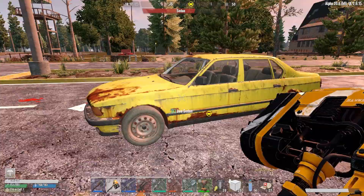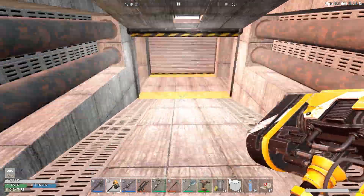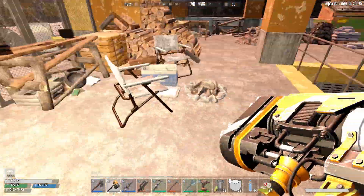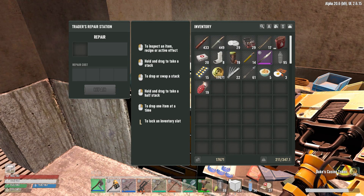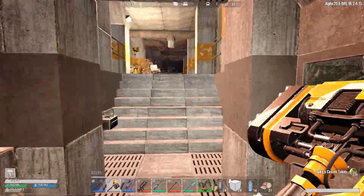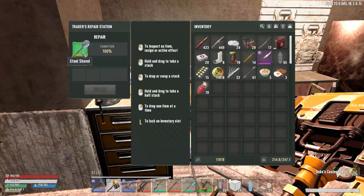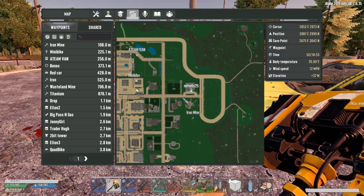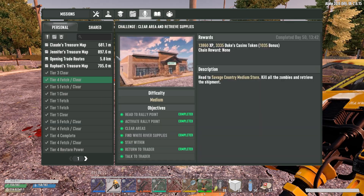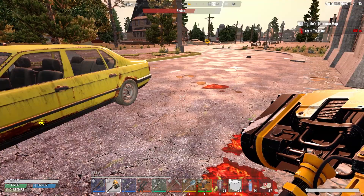I wouldn't mind repairing my stuff quickly because there are certain things I can't repair back at base because they're too fancy. Let's just repair everything here quickly. Hang on, I've left my new good shovel in their car - there it is. I might go dig some treasure up if I can see it anywhere on the map. This one's close - toggle active, that way.